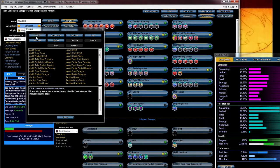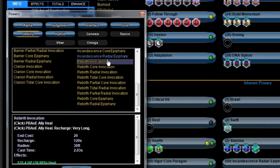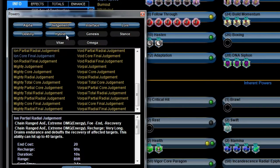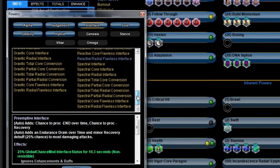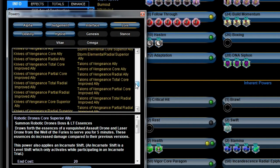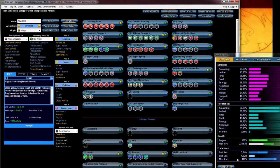Let's get my Incarnates. For Alpha I went with Vigor Core. For Destiny, Incandescent Radial — that's the one I always pick. Ion Core is my normal. Hybrid Assault Radial for the Energy. Interface: Reactive Radial for the extra fire damage proc and the 25% damage resistance reduction. And finally the Lore, I went with the Banished Pantheon Core. This build right now has all the Accolades turned on, so that's why my HP is so high. If I drop it, it should be around 1900 to 2000, which is good enough.